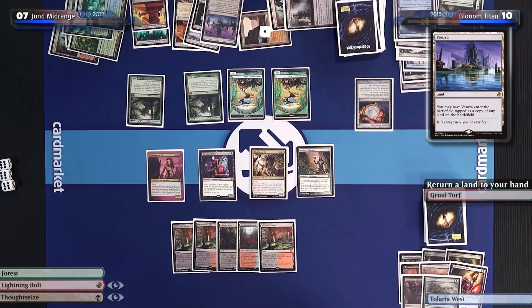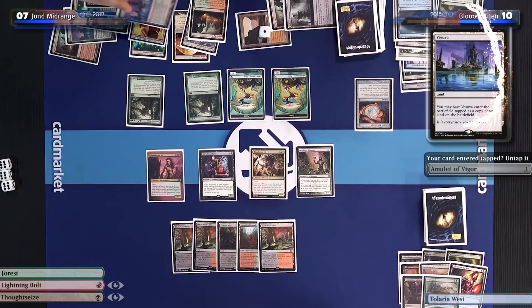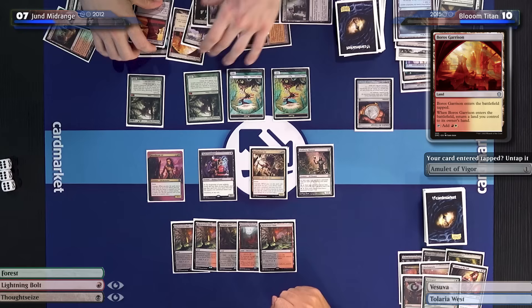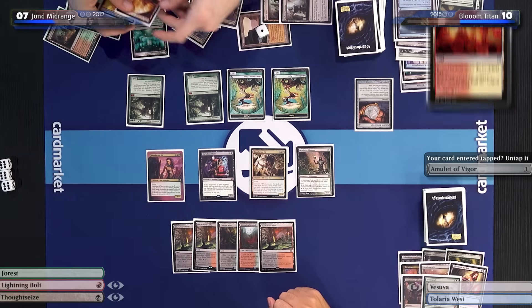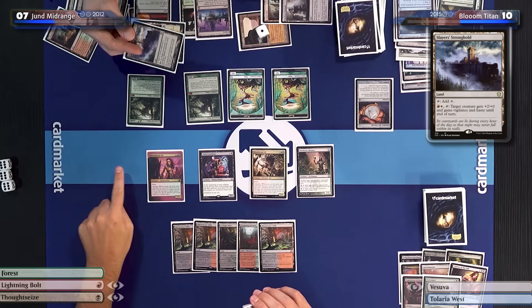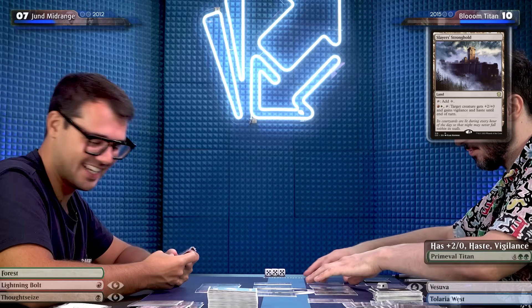Gruul Turf will bring back a land to hand. I'll play that Vesuva — this is my land drop. It's going to copy Boros Garrison and come into play untapped. I'll bounce back Vesuva. I'm going to use Boros Garrison and Slayers' Stronghold to give the Titan I just played Haste, Vigilance, and +2/+0. It's over — I will declare my attack.